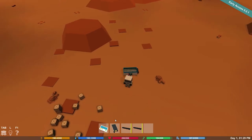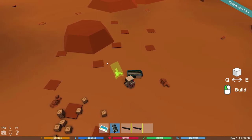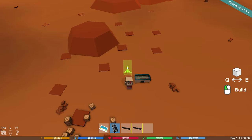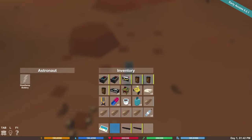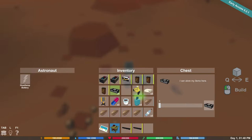I got a solar panel, probably gonna need that. You walk super slow — oh, it's because I'm in placement mode, that's what's going on. Let's see what else we have — a craft table, that's probably important. There's a lamp and a chest. Let's put some chests down maybe.